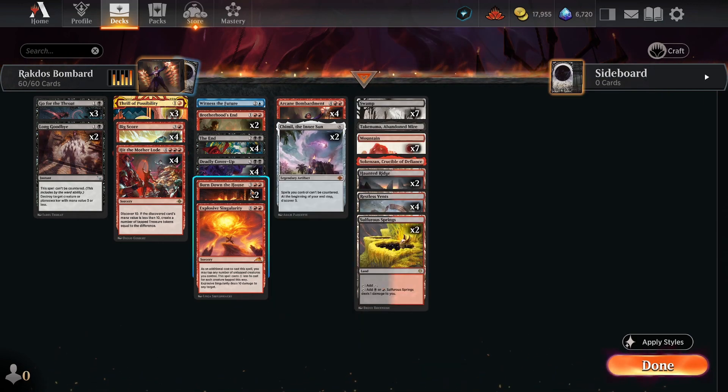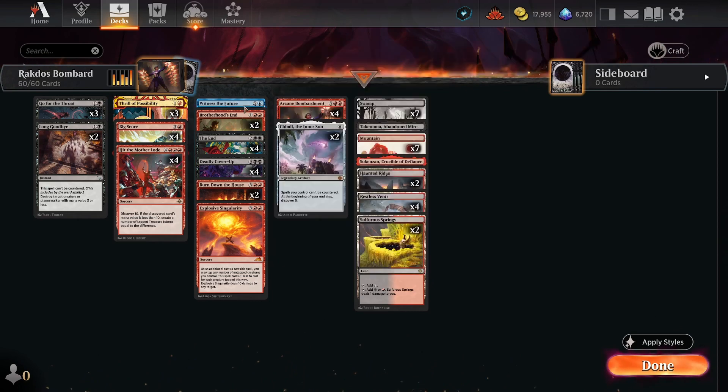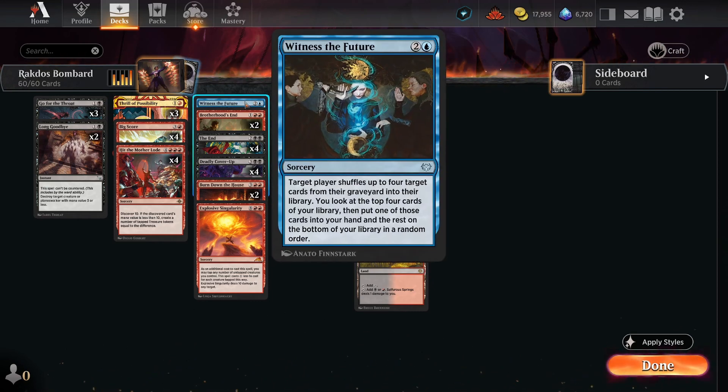Next up are the cards we really want to be exiled with Arcane Bombardment. Witness the Future is a card we're only really going to be able to cast off treasure tokens or off Arcane Bombardment, since we have no way of making blue mana in our mana base — we only included one copy. We can discard it from our hand using Big Score or Thrill of Possibility to get it into the graveyard early. This is here to keep us in the game, and if we get it exiled with Arcane Bombardment, we won't lose the game due to mill.